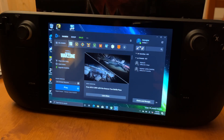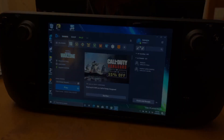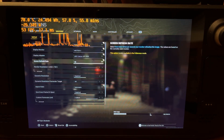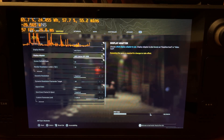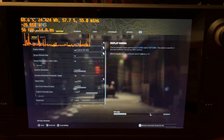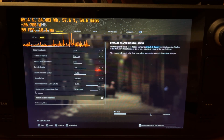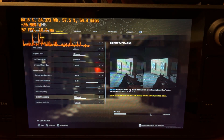Alright guys, right now we're gonna check out Warzone running on the Steam Deck on Windows. Let's jump in. The graphic settings you can see here are running pretty much at the lowest values. Okay, let's jump into the gameplay.